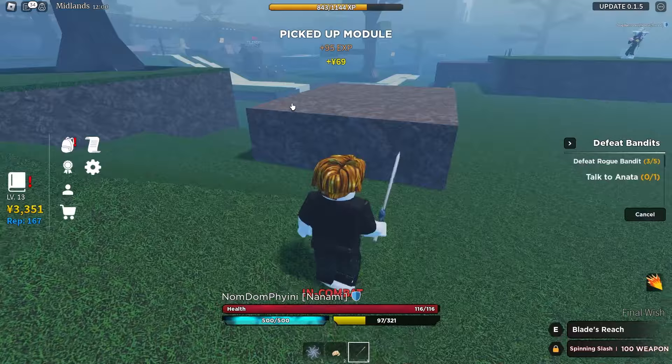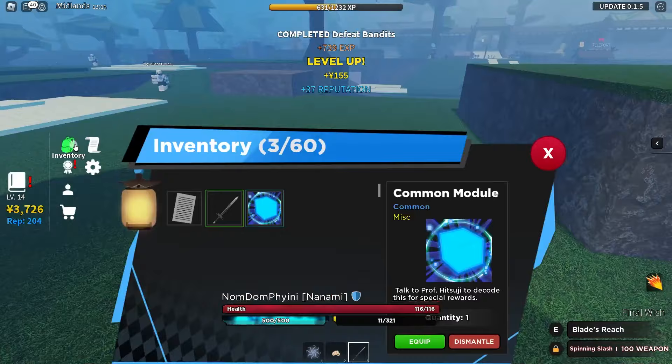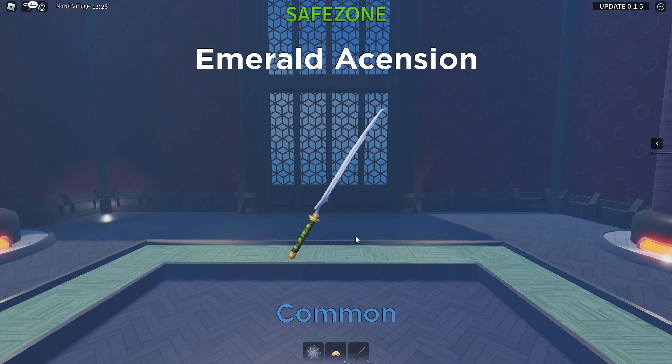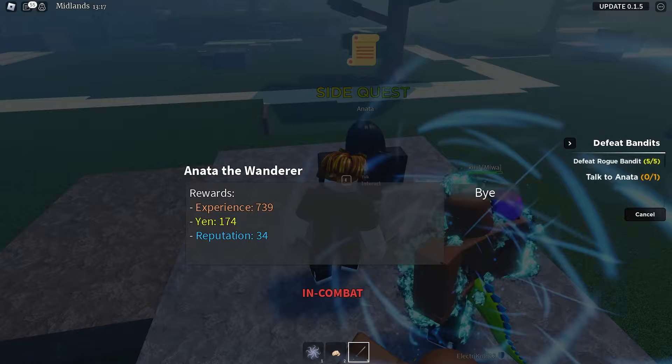We've got another module — another chance to get the deadly move, that would be pretty good. And now we can open our next chest. Oh my God, it's Emerald Ascension — basically the exact same as any other common. They all have the exact same move, so there's no point changing between them. Just like that, we've completed the bandit quest.